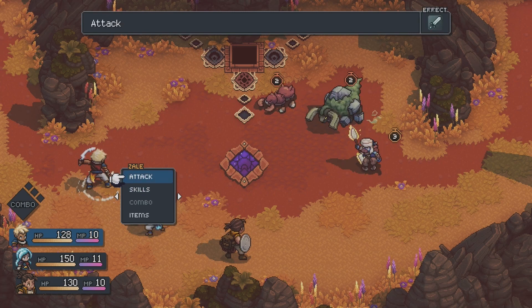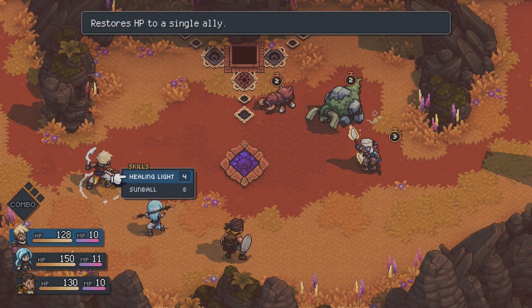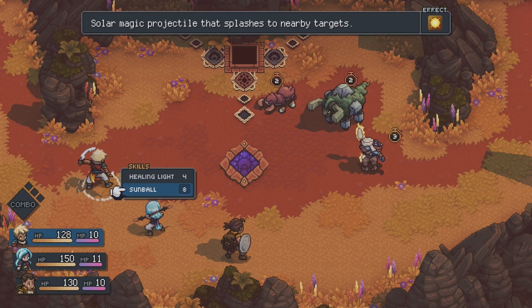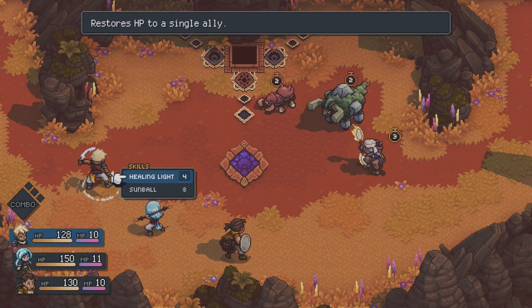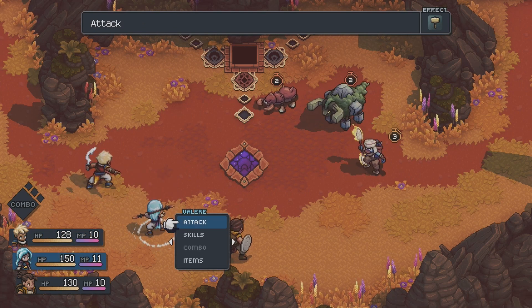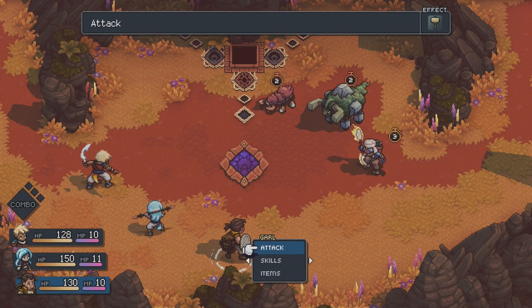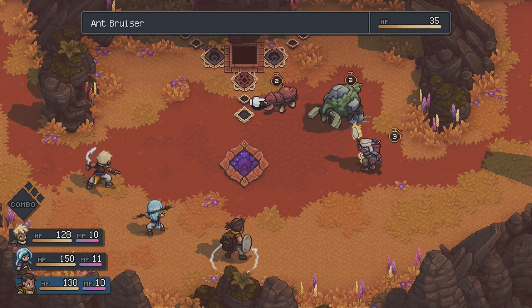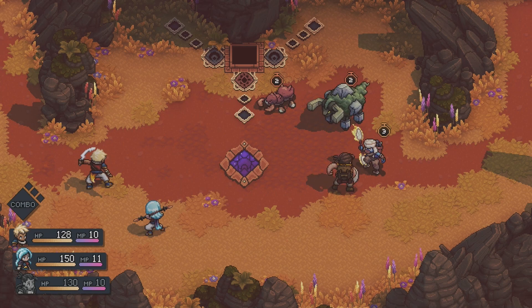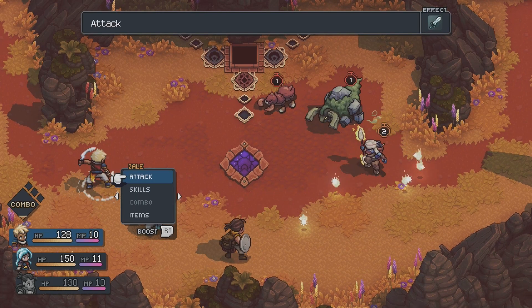So let's have a quick demonstration of how it works, shall we? We've got a number of options — we can use MP here, we can hit things, we can hit things harder, or we can just attack with physical moves. Enemies have different things that they are weak and strong against, so let's have a quick demonstration — there we go, thank you very much. You hit enemies, they take damage.